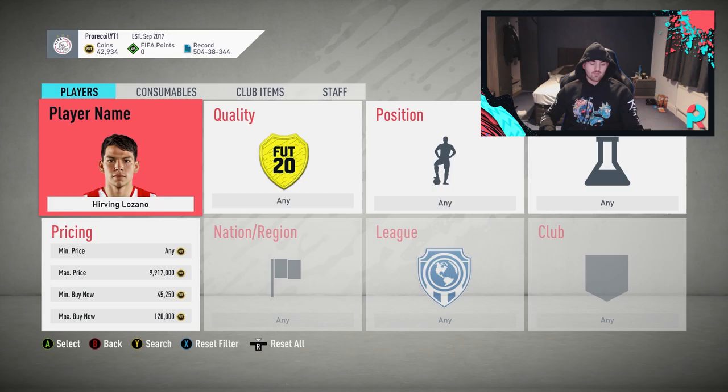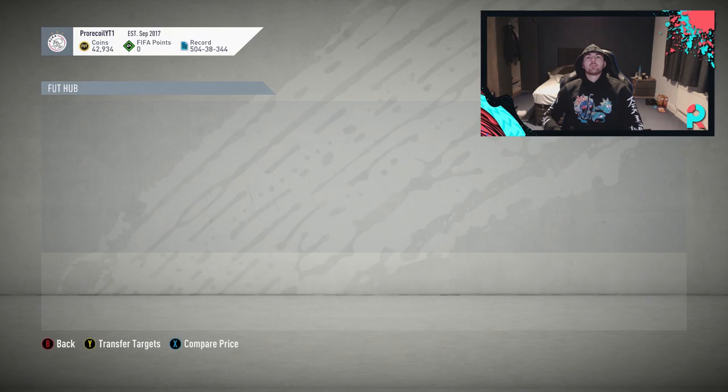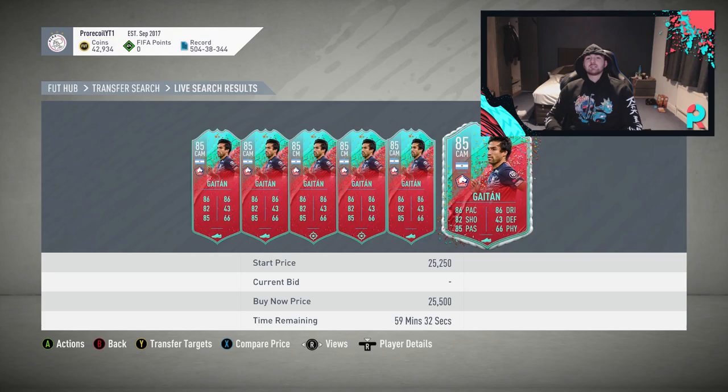For the final player, we don't actually need more than 46k — we're going for Gaitan, Nicholas Gaitan. He's only got two special cards; one is a Champions League card going for a maximum of 10k. So we don't need the special filter — we set the minimum at 10k. Don't bother using the special filter by the way, it just doesn't work at the minute and it's easier to go without.